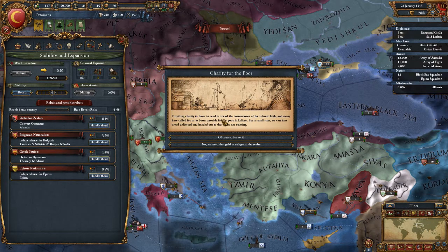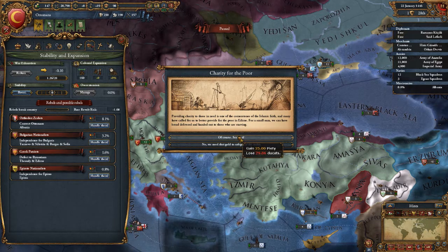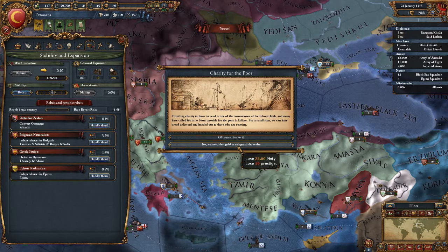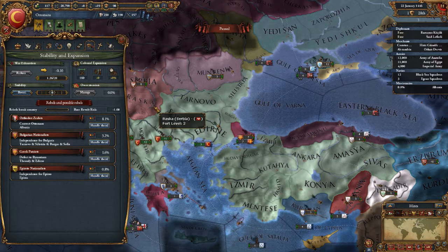The charity for the poor — providing charity to those in need. There's a core form of the Islamic faith. We can spend money and gain piety, or lose piety and lose prestige. We got plenty of money right now and we need the piety, so we're going to go ahead and do that.